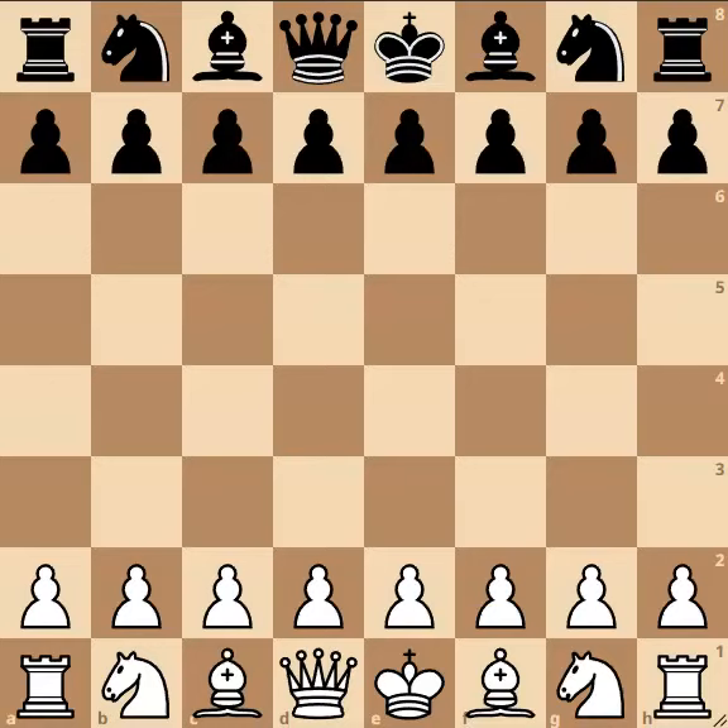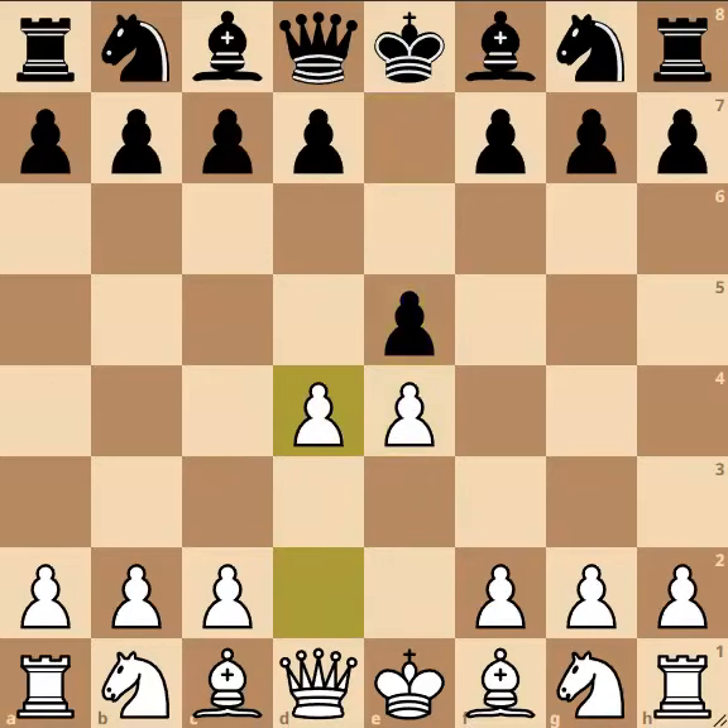The Centre Game starts with the moves e4, e5, and d4. After black takes on d4, white will decide to capture with his queen on d4.